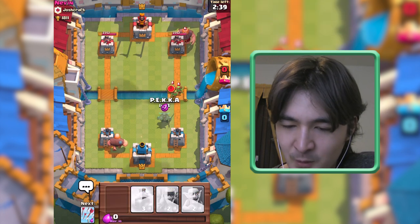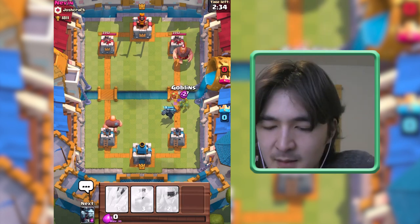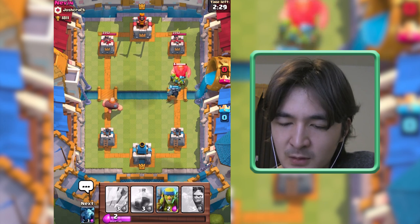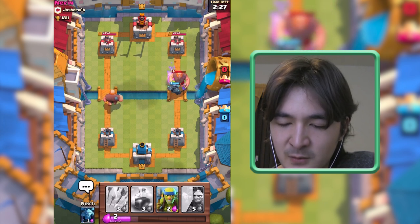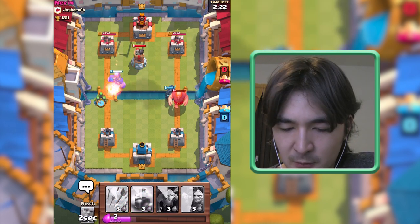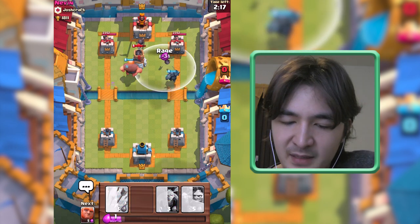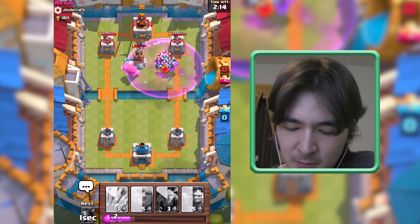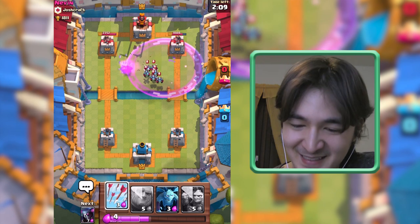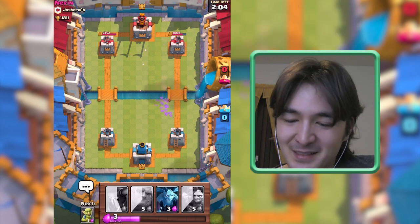I will spawn my Pekka way up here because she has to block this Giant. I think he will probably focus on the right side so I will back up. Bomb Tower down here — depending on what's going on, I think I will rage up the Pekka. Got one shot — that's nice, but still that was a waste.